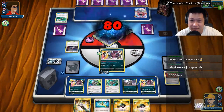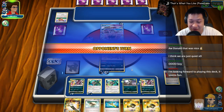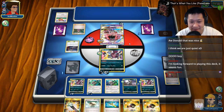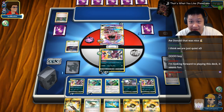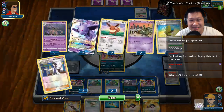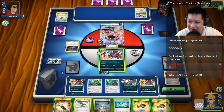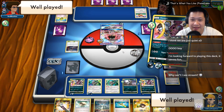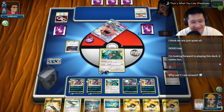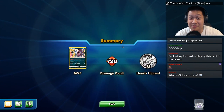We are really close to victory — one more prize card. Tapu Lele cannot hurt me; he has to Guzma to do something. I actually do have enough damage. Max Elixir — these can't evolve. It looks like one of the Espeons was prized up, and those two Espeons are here — that looks like game. Hard face. Well played. We're going to retreat right now and use this Pokémon, go Psychic — that should be enough for the KO. And there it is. Good game, Red Bastion.